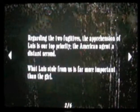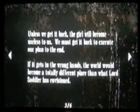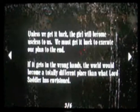Closure of the church. Regarding the two fugitives, the apprehension of Lewis is our top priority. The American agent a distant second. What Lewis stole from us is far more important than the girl. Unless we get it back, the girl will become useless to us. We must get it back to execute our plan to the end.